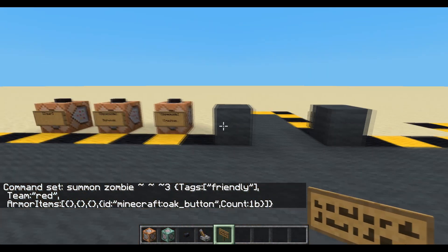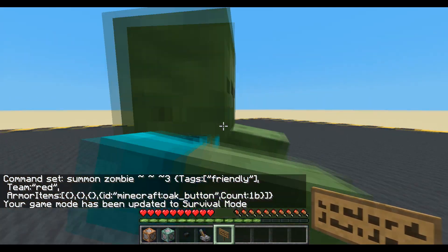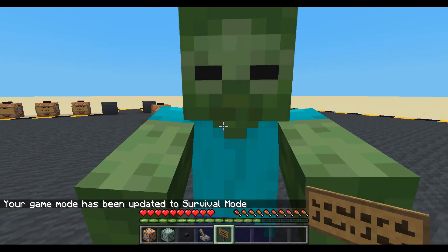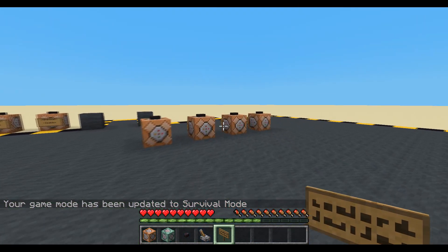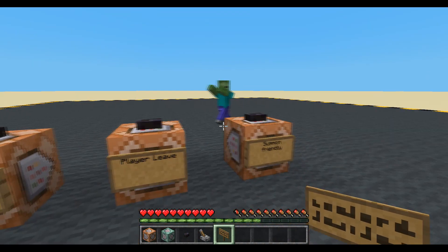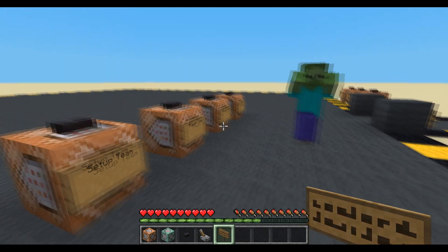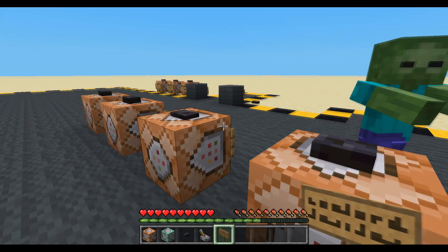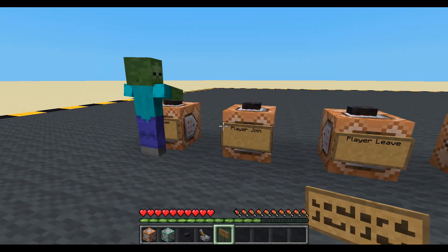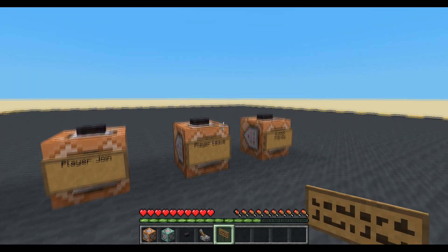Hello zombie. Are you friendly? Let's go into survival. We're on the same team — yes, you're friendly! Now if I leave my team, he comes straight towards me. He's not friendly now. And if I join the team, he's friendly again. That's nice and easy — if that's all you need, you can stop there. But let's play around a bit more.